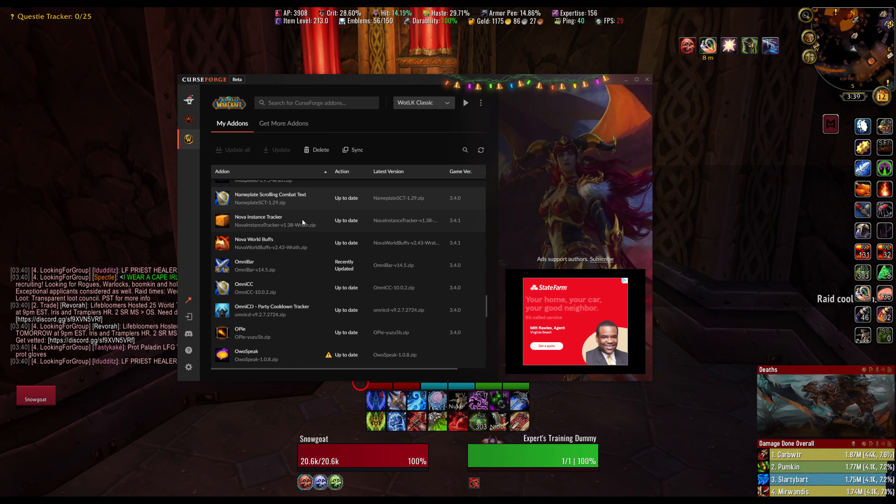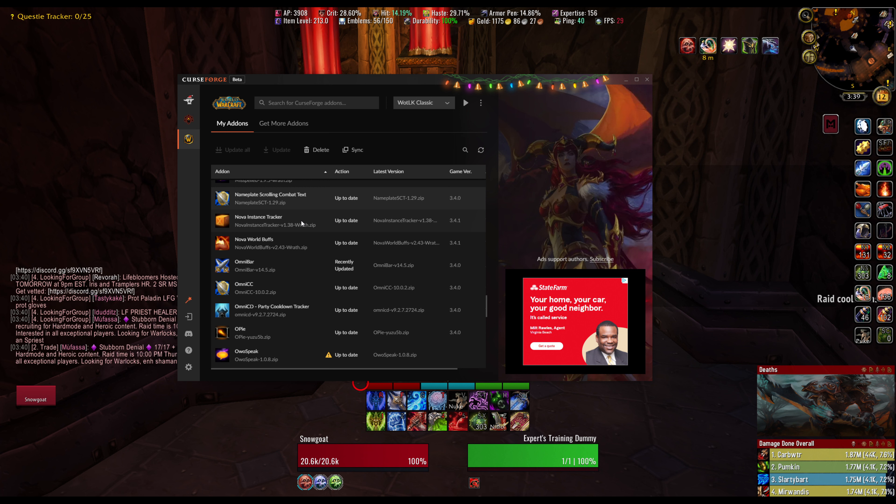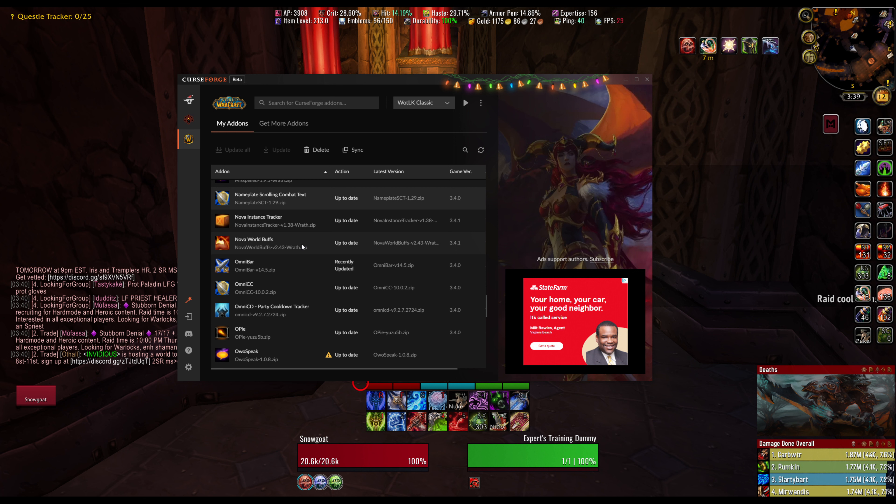Nova Instance Tracker — this shows you how much XP or gold per hour you're getting from dungeons. I used to boost a lot on my paladin in BC, so I had it for that, but it's nice if you're just leveling. Nova World Buffs — this shows when world buffs are coming in. That was more of a Classic thing; I think in Wrath it gives PvP timers on towers, but I don't PvP anymore.